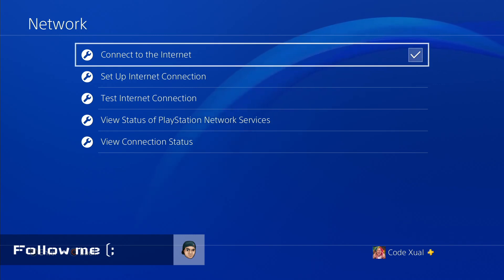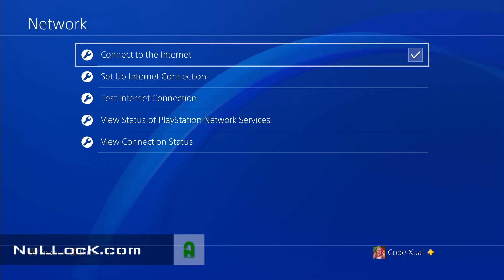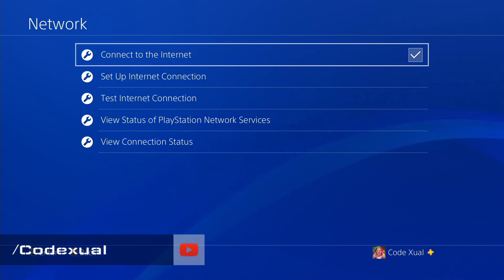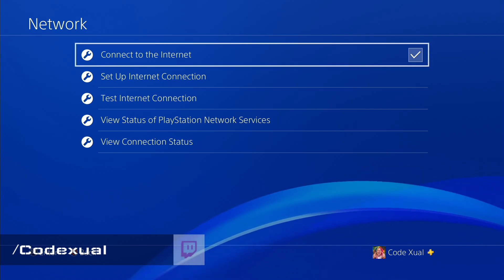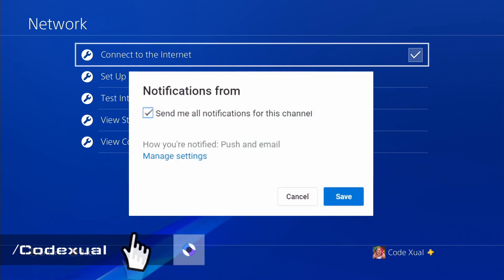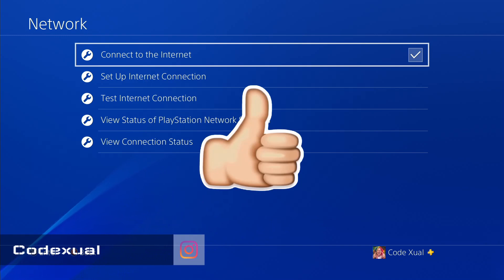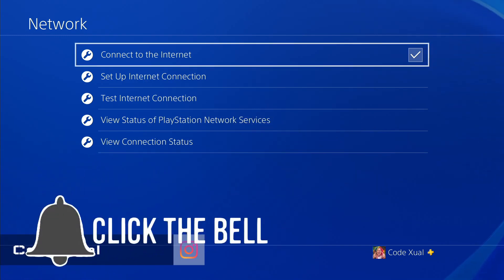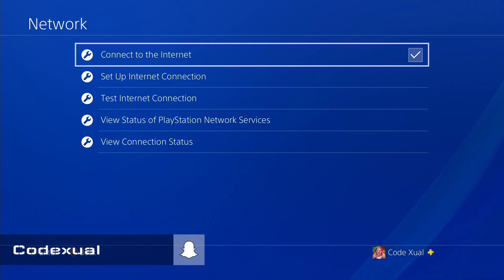Hey everybody, it's your boy Codexl here, and I'm going to be showing you how to make your internet speed faster on the PS4. This will help out with your gameplay — lower latency, lower ping, faster downloads if you're downloading a big file. Before we do, if you guys haven't hit that sub button, please go ahead and do so, get the post notifications turned on, hit the like button, and share this on all your social media.